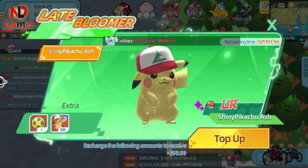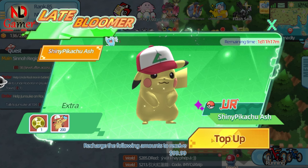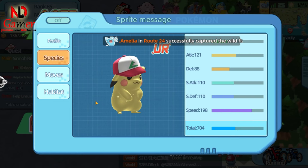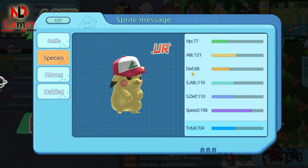Now let's start by reviewing Shiny Pikachu Ash UR. This Pokemon is sold for $99.99, but is it really worth spending $100 on? First, let's take a look at its stats. It has incredibly high speed. Pikachu Ash should be played with a focus on Atk, while Raichu is more S-Atk oriented. Looking at its stats, it seems strong and might be able to carry the team.